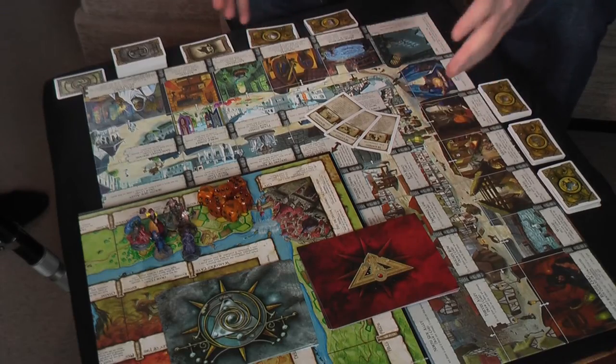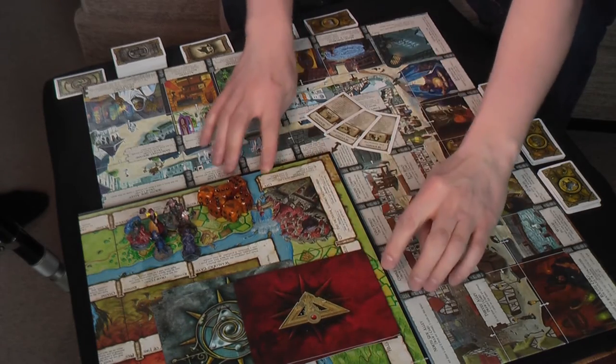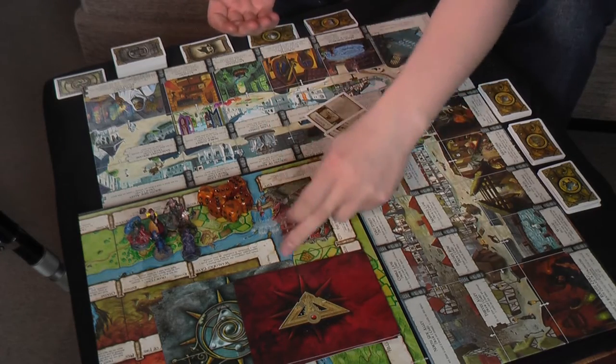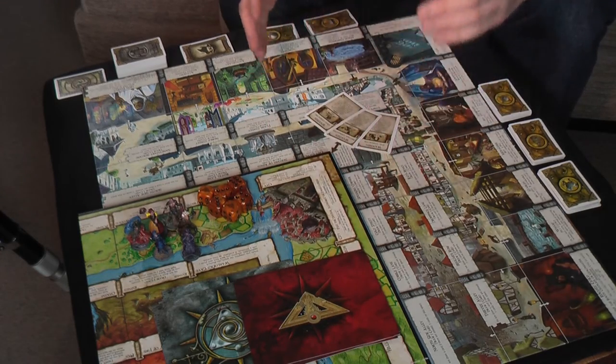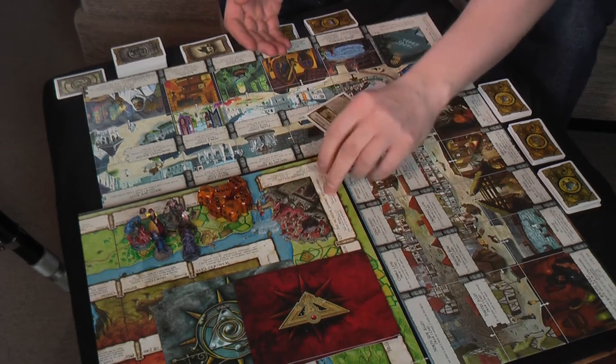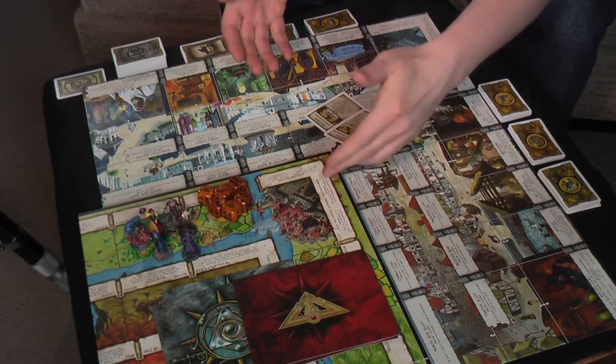I'm just going to go through all of the components one by one and explain how you actually play the city in Talisman. It's pretty straightforward. There's a corner board and that just slots nicely into your main base game board, and you enter the city via the city square. The city square does actually do the same function - it's still usable. You can visit the doctor, the alchemist, or the enchantress.